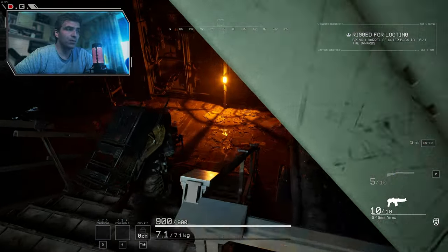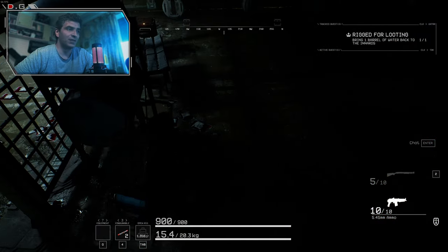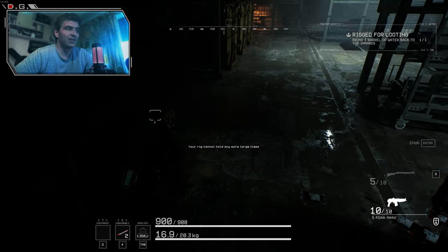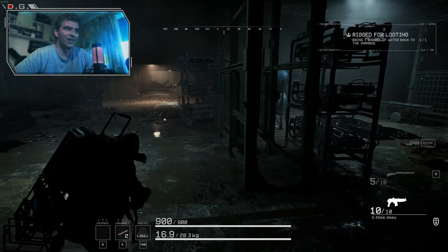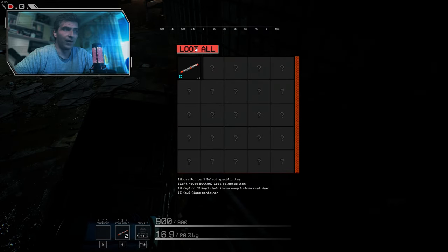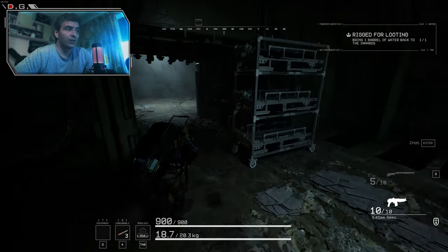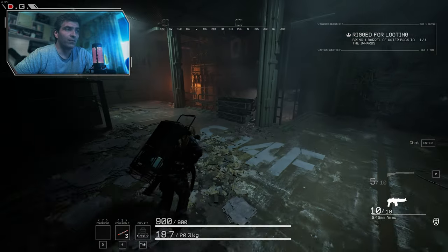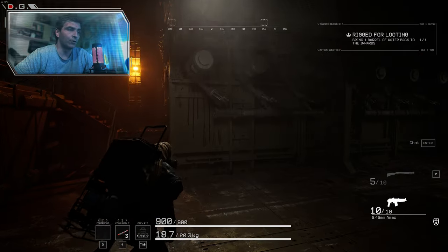There are a couple of possible water spawns and I always found at least one barrel of water in here. Get everything for extra money — I believe I extracted with 30,000 worth of goods at some point, and that's pretty much worth it for the 2 minutes it will take you to do this run. If you take a fast character, you can do it in 1 minute 30 seconds or something. After you are done looting, exit this room, drop down and start pushing towards your extraction area. It's pretty straightforward from here.